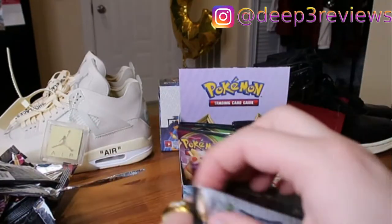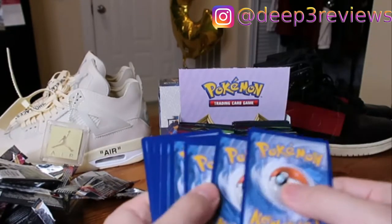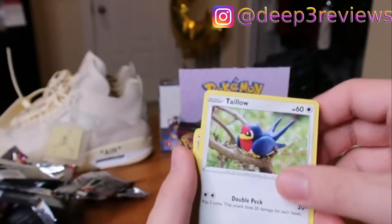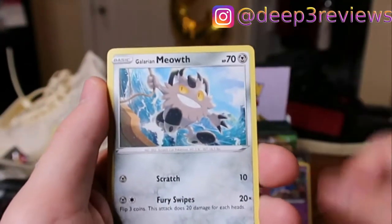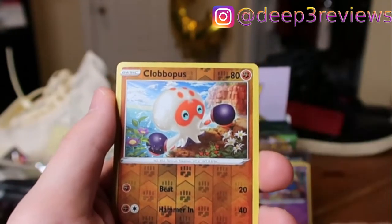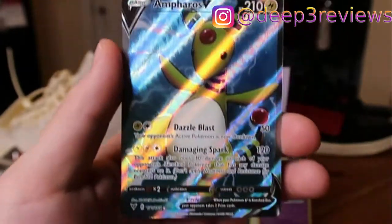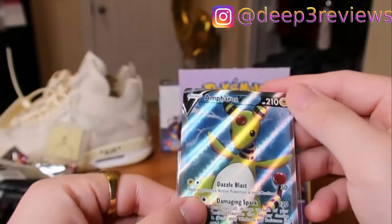Next pack. Leaf Energy, Coating Energy — that's a different one. Shuckle, Delmise, Tailow, Woobat, Charmander frolicking in the forest, Wooper, Galarian Farfetch'd looking like a pirate, Clobbopus. Should it just be Clobbopus or whatever? Anyways — oh okay. Ampharos! Is that the full art? I think it's the full art. That is clean — did not expect that! He's a very shiny boy, must be because he's an electric type. Into the sleeve — very nice, I like the design.